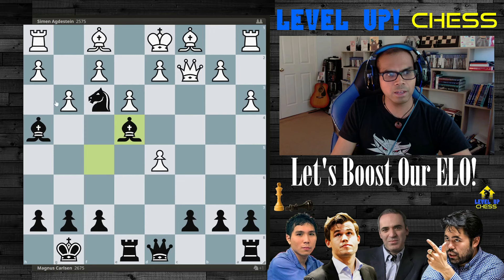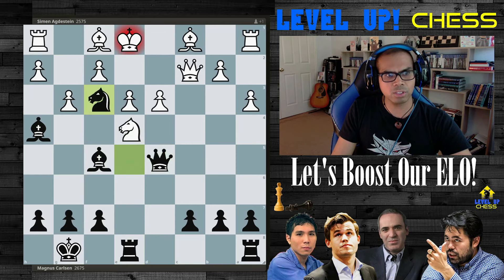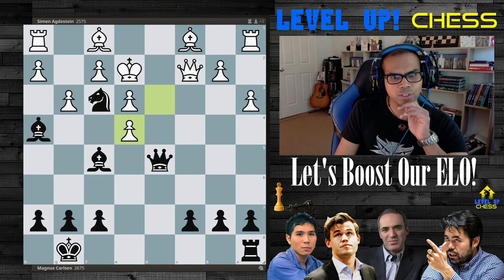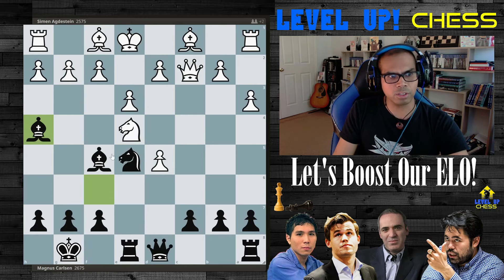If you play d3, simply takes, bearing down with the king undeveloped. You lose much more tempos, and after say g3, same idea. You can actually take with the rook — THE ROOK! Because after takes, you hit the queen. All these squares lead to checkmate. You have to give up your queen because after that move it's checkmate. Just brilliance from Magnus. So this is a trap and a half.